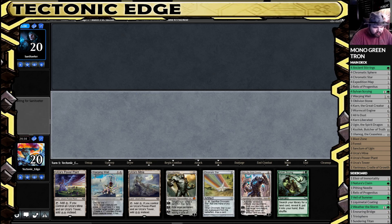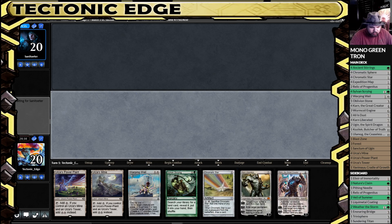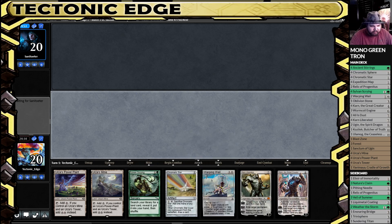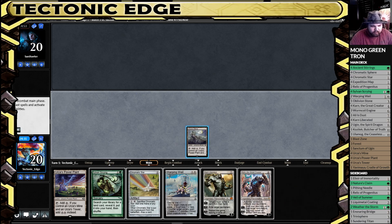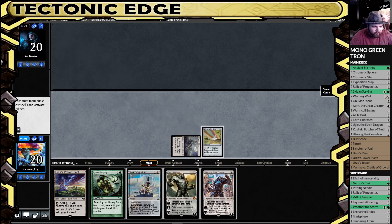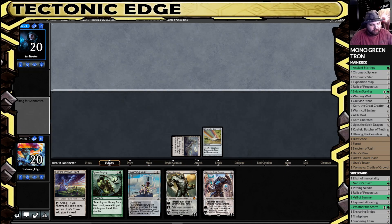And that is a keepable hand — we have Tron. Good start. Two threats, a little bit of interaction. About the best Tron can hope for — well, that and an easy win. Obviously we can always hope for a good matchup.